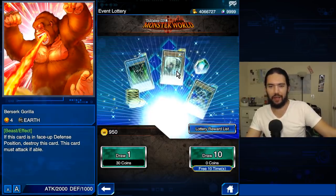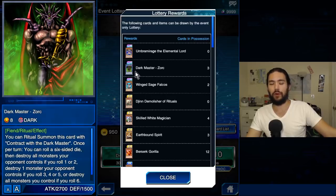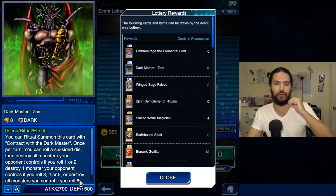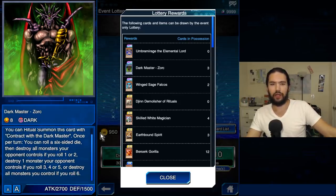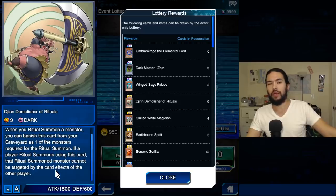This is for the lottery. We're going to collect these lottery coins and we have some new lottery rewards. Our old favorites — Dark Master Zork — if you were watching my Dark Master Zork video enviously, now you can have them. This card is much more fun than we originally felt he would be, especially run with Alexis's skill, Master of Rituals. Dark Master Zork — you can get a full board play and it feels good. It's surprisingly satisfying to play with. Another Dijin — you can banish him for a Ritual Summon for up to three stars. If the player Ritual Summons using this card, the Ritual Summon monster cannot be targeted by card effects of the other player. That's actually pretty good for a free-to-play Dijin.